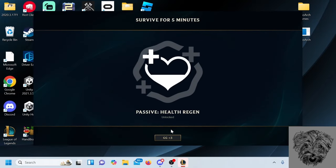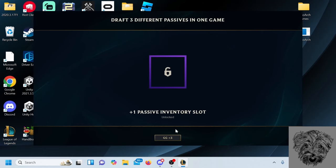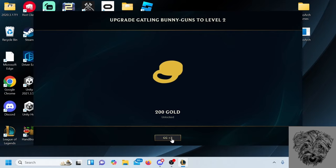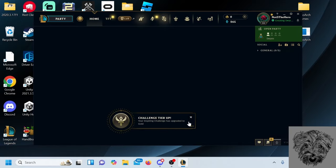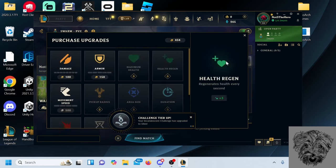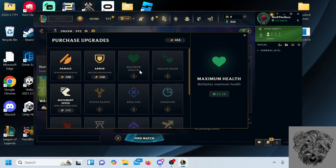Let's look at what we unlocked. We unlocked Bladerang, Health Regen, and three different passives in one game — Move Speed, and some gold. You can hit Play Again. We also have access to upgrades now, where you will be able to passively upgrade your champion in-game. I have some gold, so let's buy what I can.